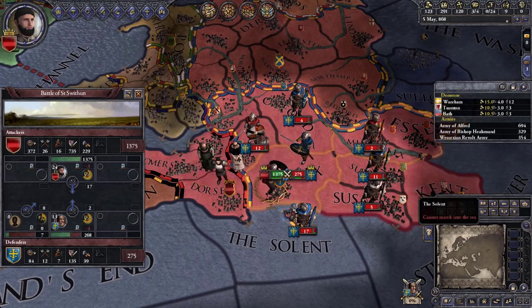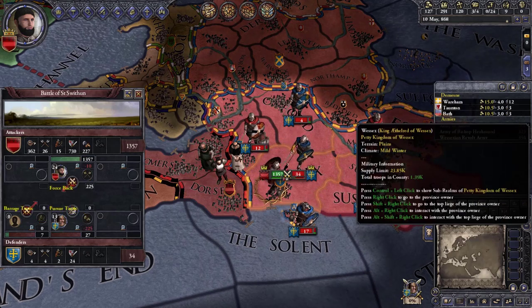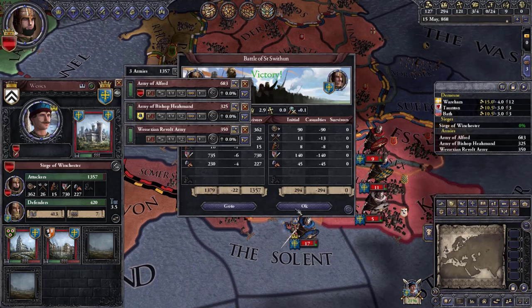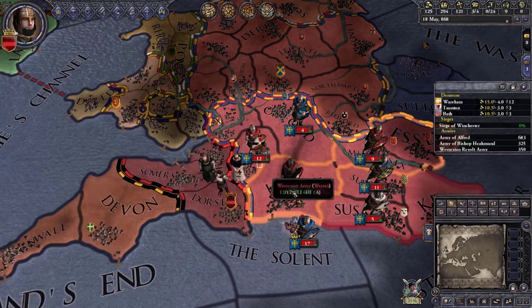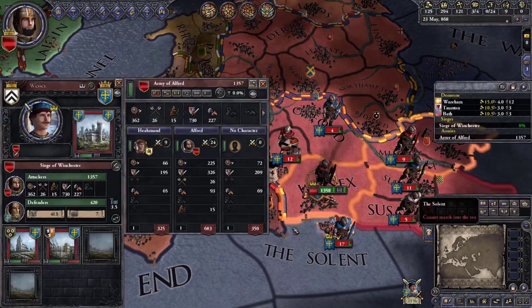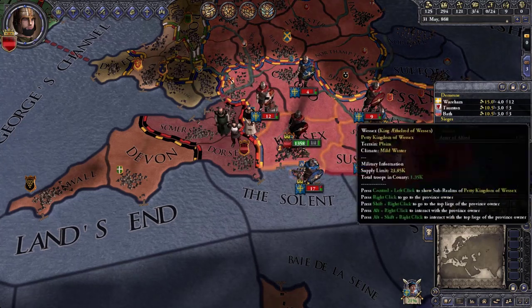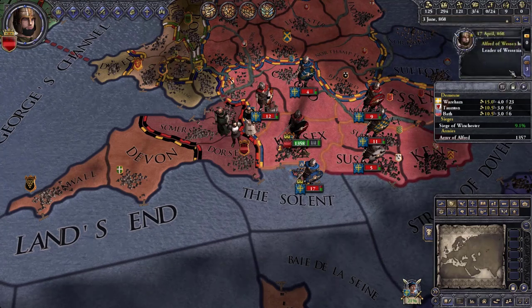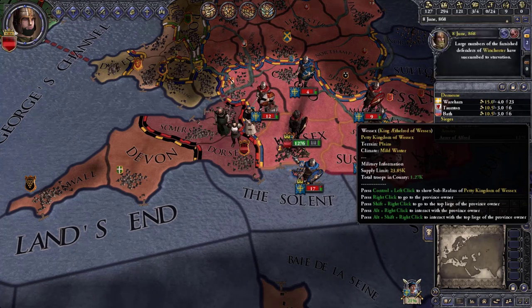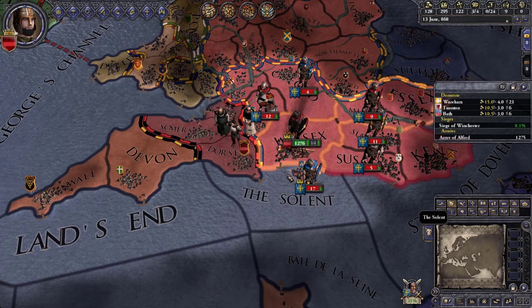In actual history, Ethelred died from injuries in a battle against the Vikings and Alfred became king that way. He never went to war against his brother — they actually fought together against the Vikings, and then Ethelred died. Alfred became king even though Ethelred had some underage sons, because they were at war and Alfred was deemed more suitable.